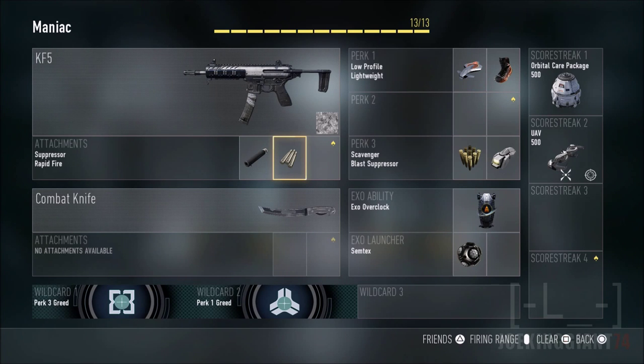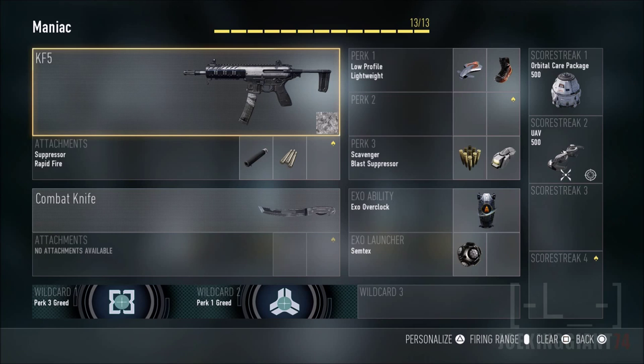Today I am bringing you guys a third generation of the Godmode class setup. For the past two years I have brought it to other Call of Duty games. Black Ops 2 was the Scorpion EVO with the Godmode class setup — it pretty much involves sneaking around and being the fastest guy out there in 1v1 combat. I do have a lot of games with the Scorpion EVO with over 70 plus kills, so you might want to check out that video to see the old-school Godmode class setup.